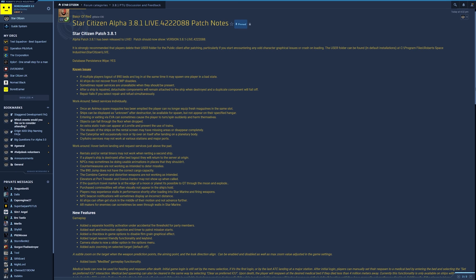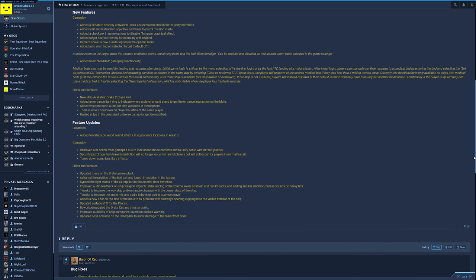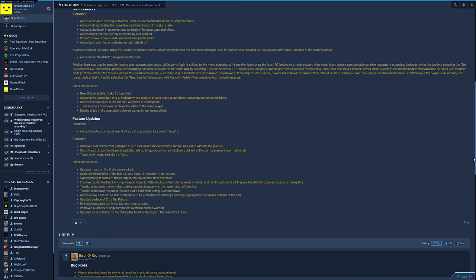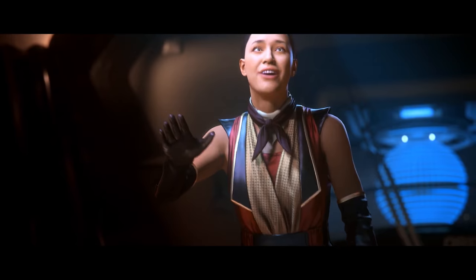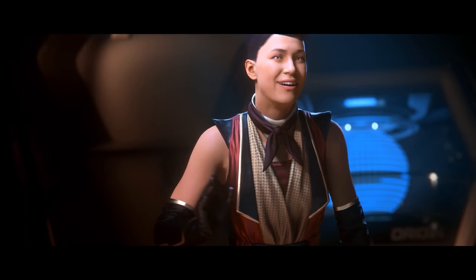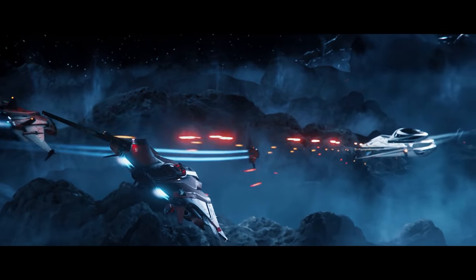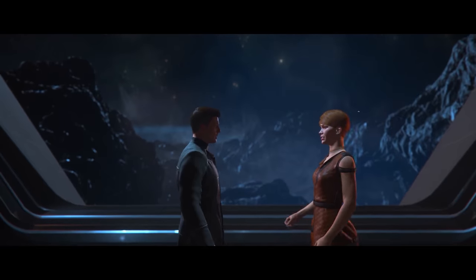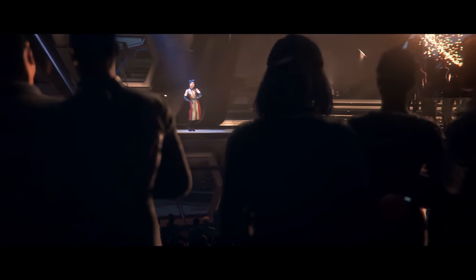The 3.8.1 live build did wipe progress so your Alpha UEC progress is gone with this patch. There is no indication yet if the next live patch will have a wipe or not. They did fix and prevent various exploits for unfair Alpha UEC generation. There's an accidental fire threshold for party members. Various missions have received tweaks. They've also added an option to disable film grain — you can just turn it off now in the options.